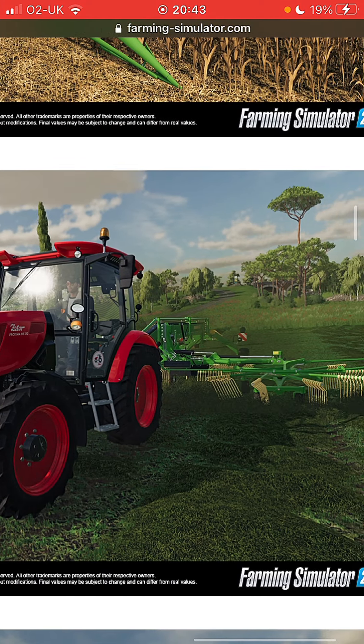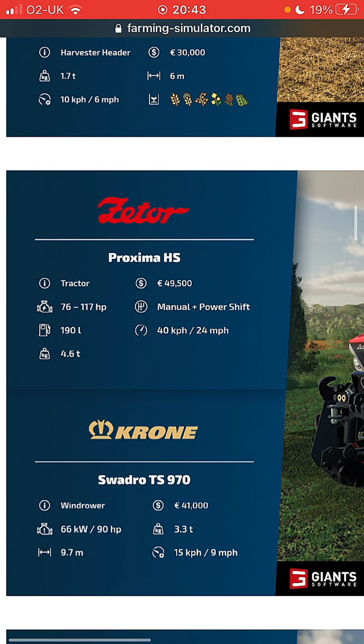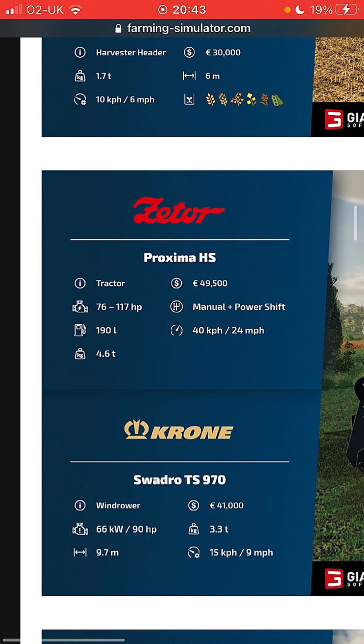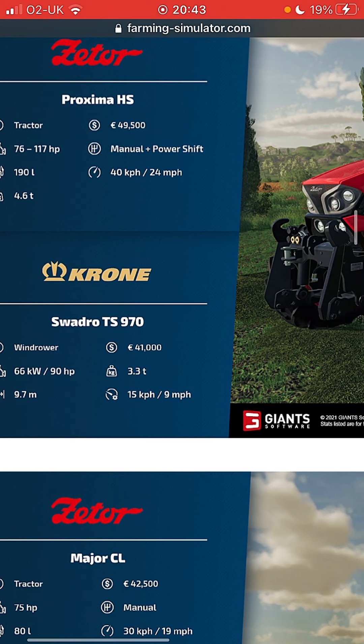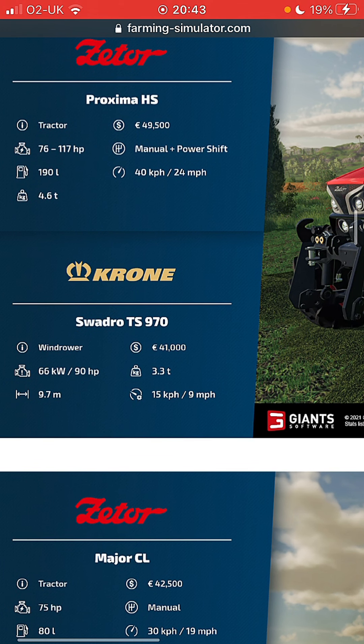We've got a Swadro and a Proxima Zeta - there's quite a few Zetas we're going to go through now. It could be manual or power shift, so I'm assuming that is both available. Manual: 49,500 pounds, 117 horsepower, 190 liters of fuel, 24 mile an hour and 4.6 tons.